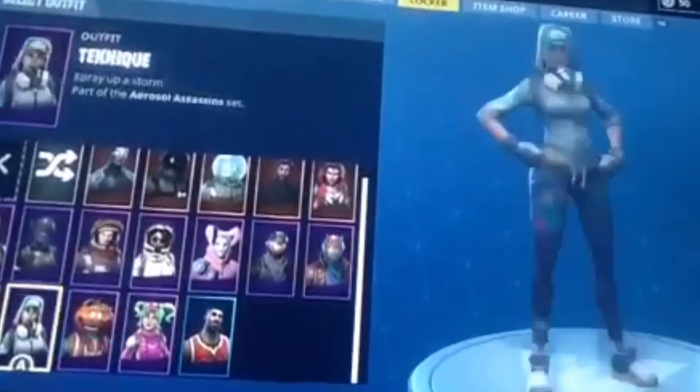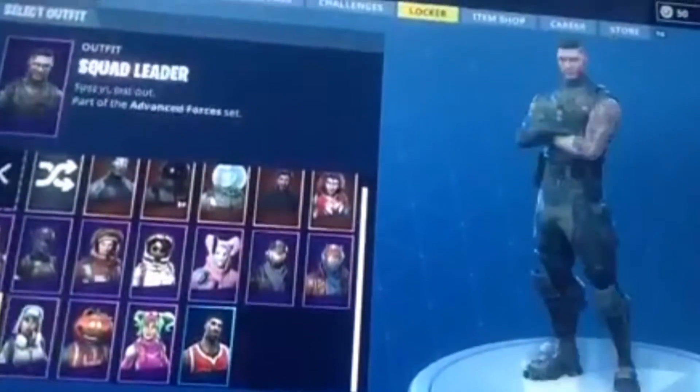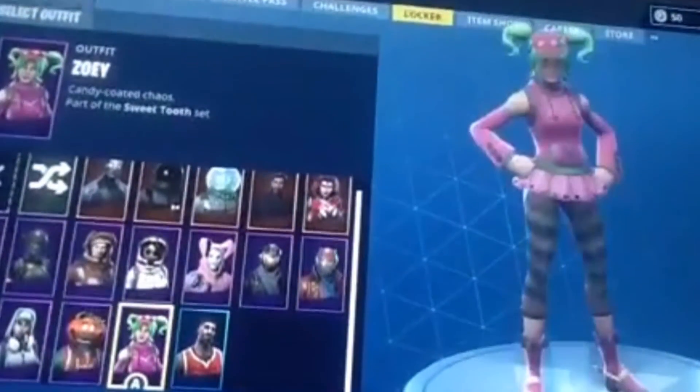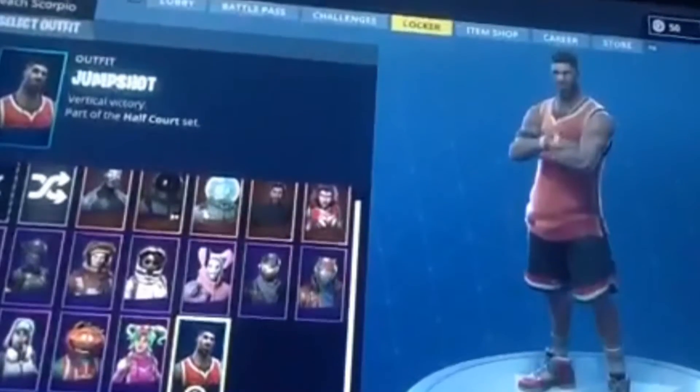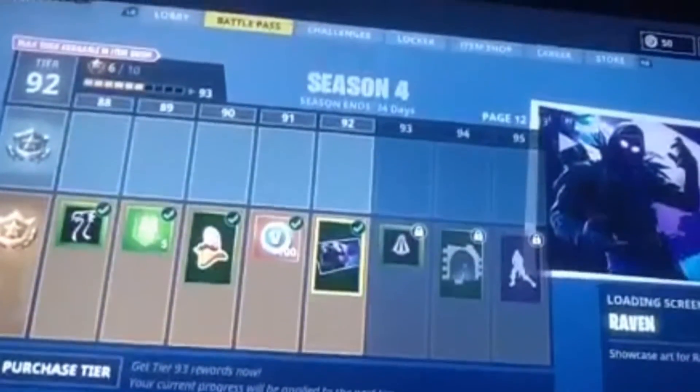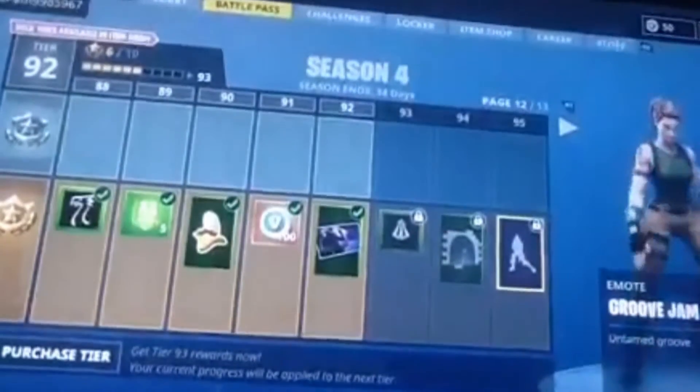Squad Leader, Technique — we almost have the Omega, Tomato Head, Zobo, and Lebron. Now we're going to show you how far I am on the battle pass: level 292, almost got the Glue Jam.